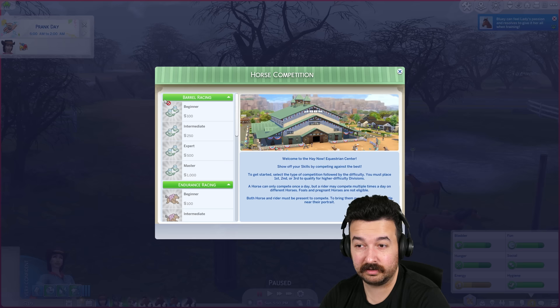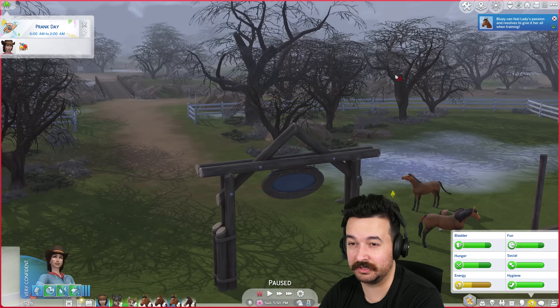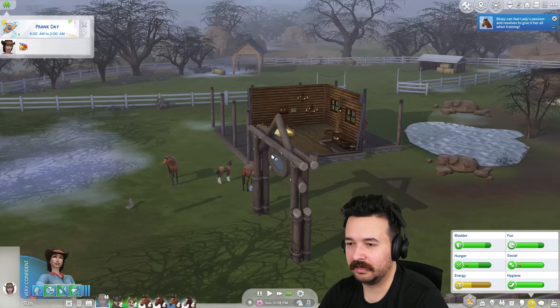We've hopefully given Flame confidence — that should give us a better chance of winning. If we get a championship horse they're worth more, and I think their foals also get a boost. Oh, that's right — we have no money! That's why we didn't do the competition. Alright, let's do a job then.